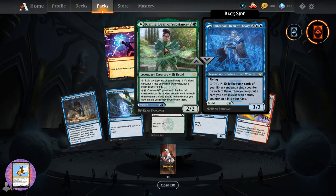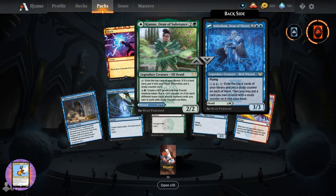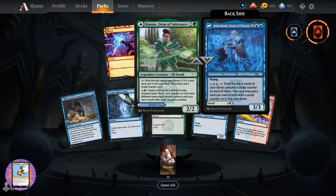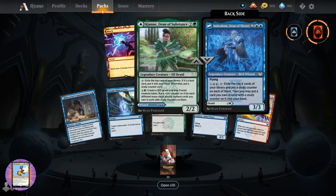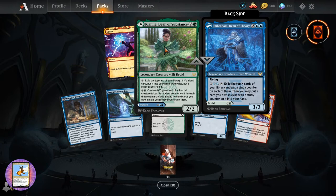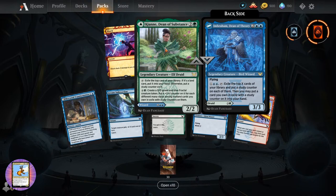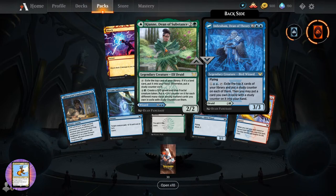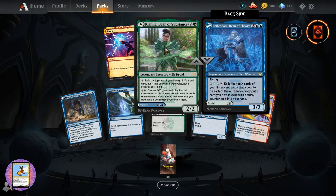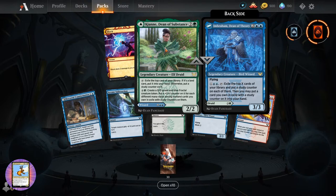I don't remember this one either - Kianne, Dean of Substance. Two-two for three, legendary creature Elf Druid. Tap: exile the top card of your library. If it's a land card, put it into your hand. Otherwise, put a study counter on it. For four and a green: create a zero-zero green and blue fractal creature token. Put a plus one plus one counter on it for each different mana value among non-land cards you own in exile with study counters on it. That one hurts my brain - I'd have to think about it too much.